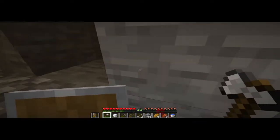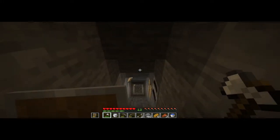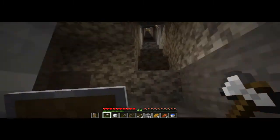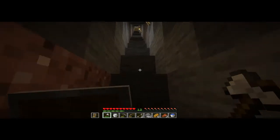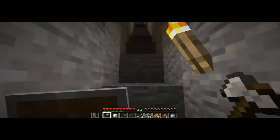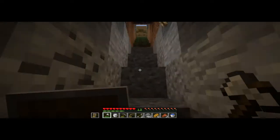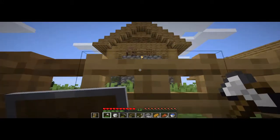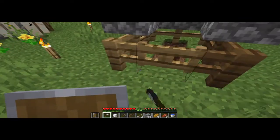I found a ravine down here — I don't want to go there. There's an enderman, I don't like that. It's like someone would just pop up. I'm just going up. There's a ravine down there which is really scary — I don't really go there most of the time.